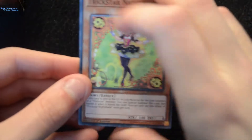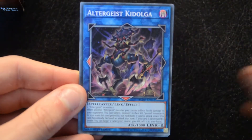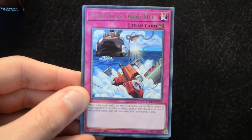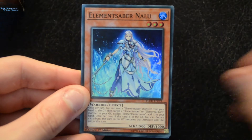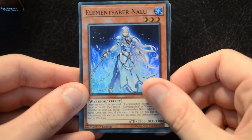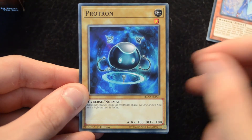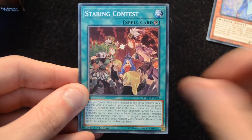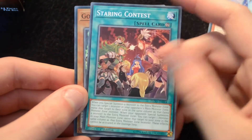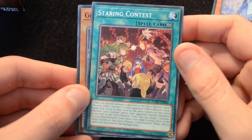We kick things off with a Trickstar Nightshade, Mechknight Avram, Altergeist Cadolga, Watchcat, Heartless Dropoff as the rare, and Element Saber Nalu as the super rare. Then we have a Protron, Starring Contest — you could technically go with Starring because it is the Sorceress here.